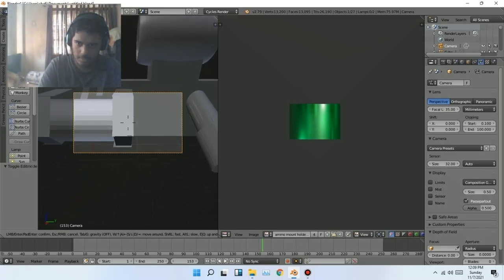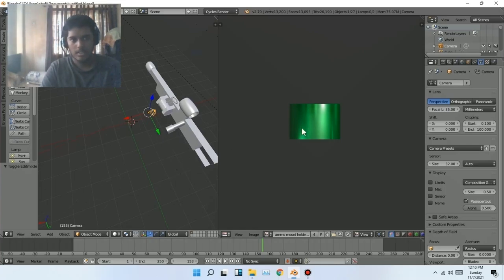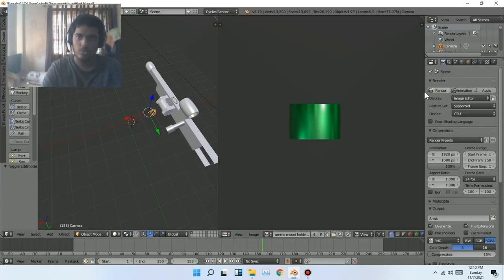I think this is the camera angle we're supposed to use. Click left mouse to adjust it and click Numpad 0 again to exit the camera. Then click Render — you have two choices: you can do it from here or here. You can also create audio by mixing the scene's audio to get a sound file.